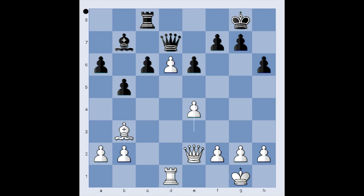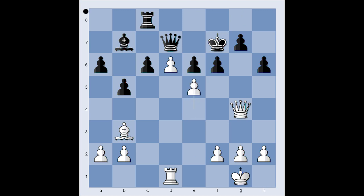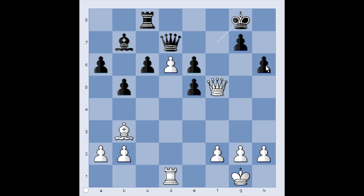Black played c5. Black considered f6 but didn't play it. Why? If f6 is played, then Queen to g4 — the queen and bishop are attacking the pawn on e6. If King to f7, then e5. If pawn takes pawn, then check — the pawn is pinned. And after King goes to g8, Bishop takes on e6. Or if f5, losing to Queen takes pawn on f5 — the pawn is pinned. So in the game, instead of f6, we have c5.